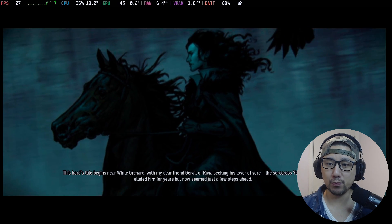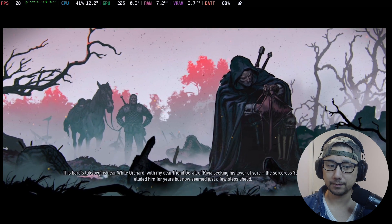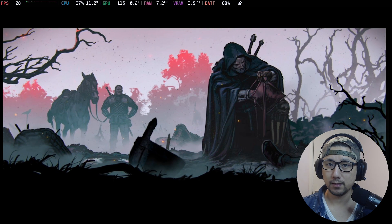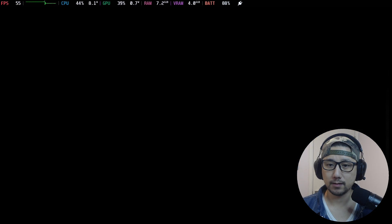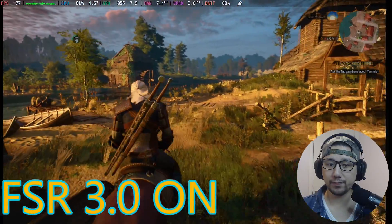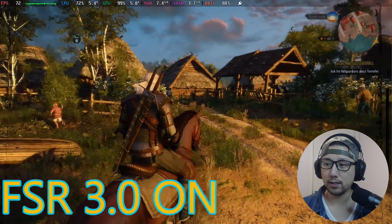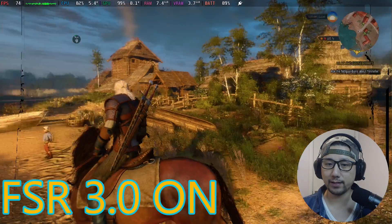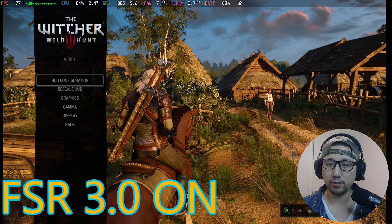Let's boot up into the same area as before and see the performance. We got a little bit of flickering on the sides, but you can see the performance is like 70 to 80 frames. I think we can get rid of that flickering — since we've already loaded in, let me try going to Video > Graphics and see what we can do.